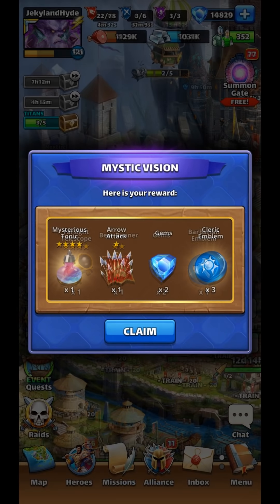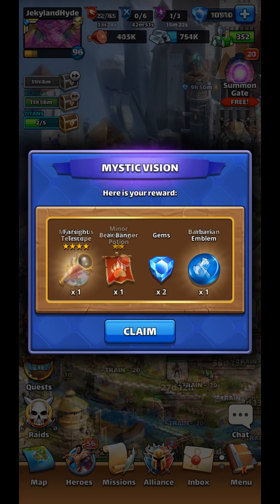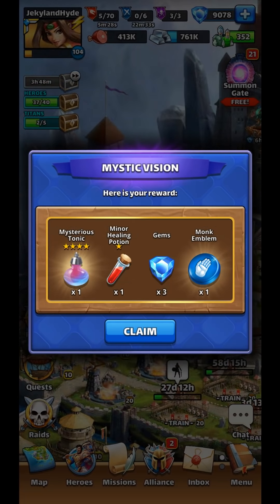The first place that we can find 4-star Ascension items — believe it or not — is Mystic Vision. Those little commercials are worth watching. You can watch 2 or 3 a day depending on your schedule. I try to watch every one I can because you just never know when you're going to get lucky enough to find a 4-star Ascension mat after one of those commercials.